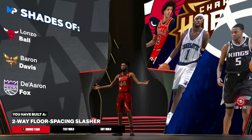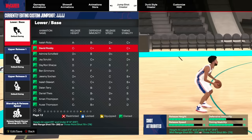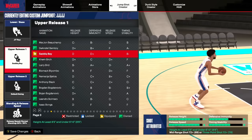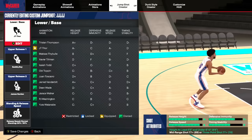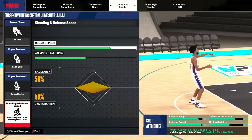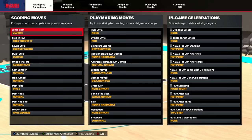Now I'm going to give you the best jump shot for this build. The jump shot I use for my six foot six two-way floor spacing slasher is base JT Thor — if you played a lot of NBA 2K23, base JT Thor is base LaMelo Ball from last year. Upper release one is Saddiq Bey on page number three. Upper release two is James Harden — I've been using these releases since day one of NBA 2K24. The release speed I go three out of four — it's much easier to time and more consistent. If four out of four feels better, use that; if it's too fast, go to three out of four.